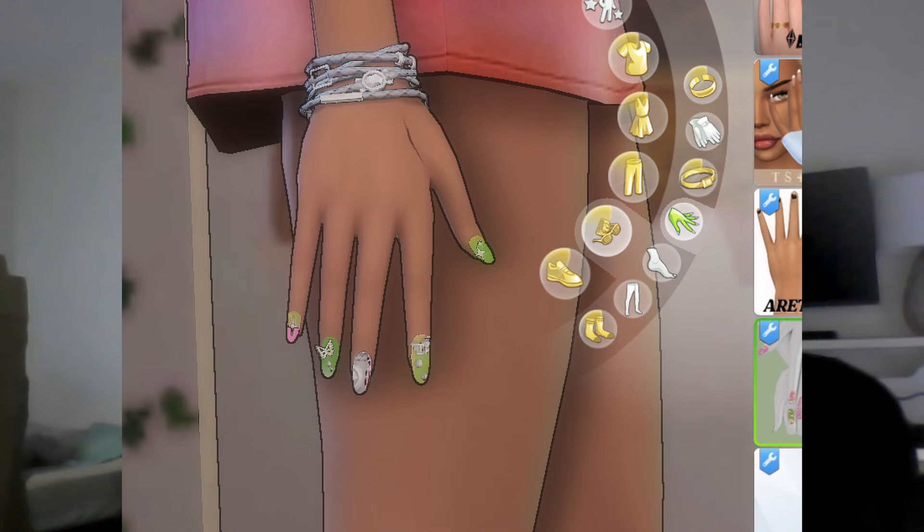Lastly for CAS, make sure to add some extra storytelling elements. For example, if your sim is an artist, maybe they do their own nails and you could pick nails that have cool artwork on them. Or maybe they have a necklace they never take off because their mom gave it to them, or a friendship bracelet they're always wearing. Stuff like that could be really cool.